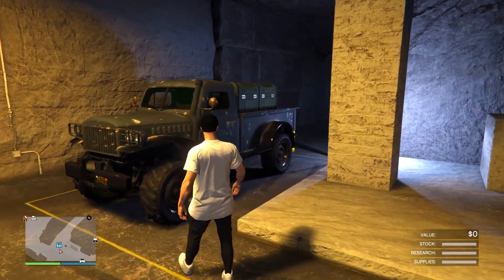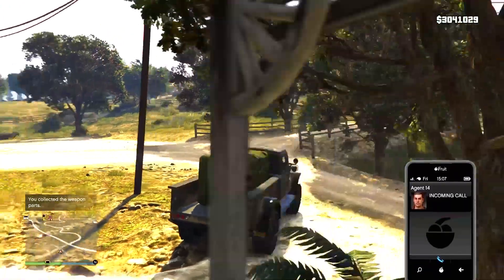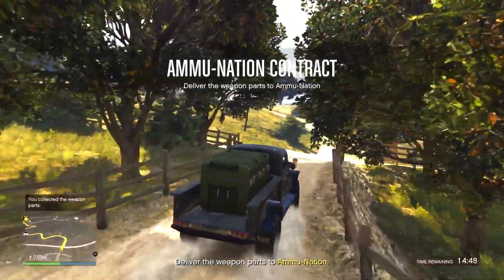It's called the Ammunition Contract and it only takes a few minutes to complete. All you have to do is take this vehicle to Ammu-Nation and you get paid for it. You can even use the Cargo Bob as well.